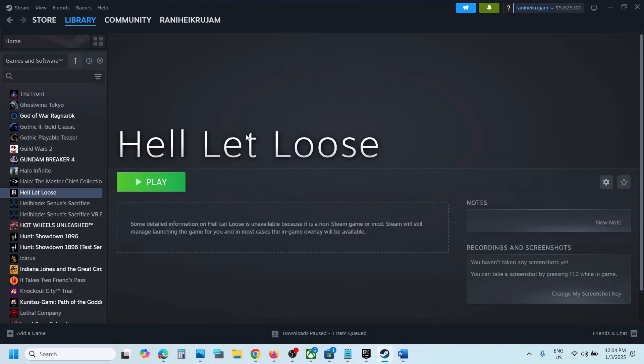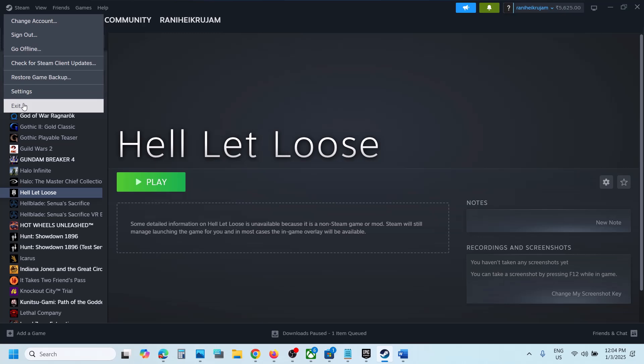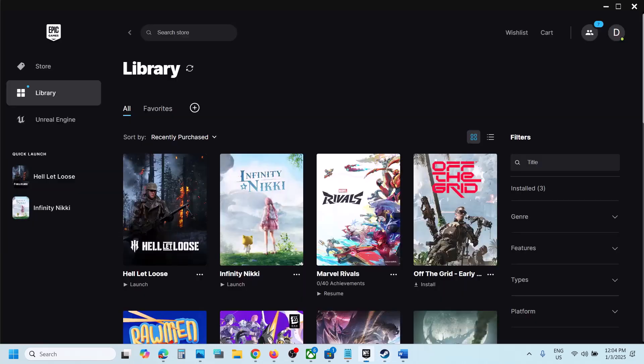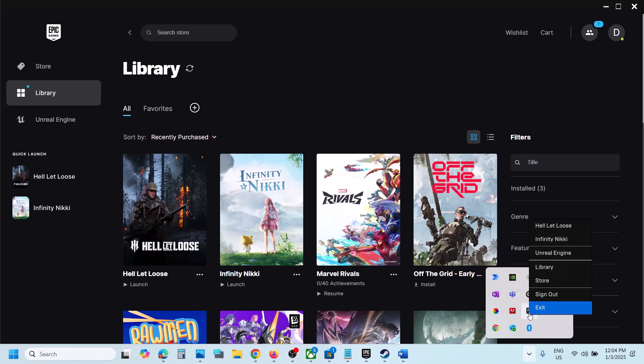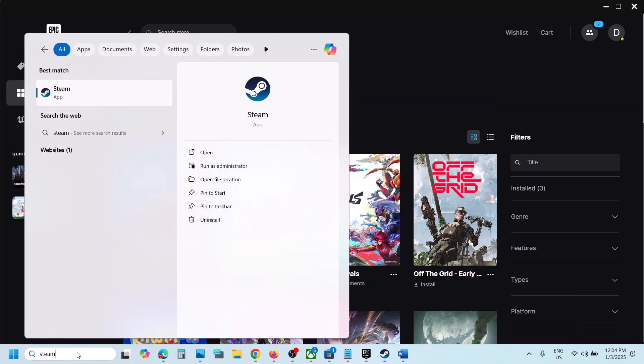If you have Steam open, type in Steam in Windows search. First of all, close Steam — go to Steam then click on Exit. If you have the game on Epic Games Launcher, go to Epic Games Launcher and close it by clicking Exit Epic Games Launcher.